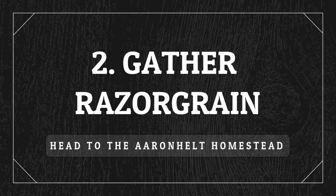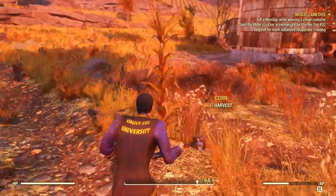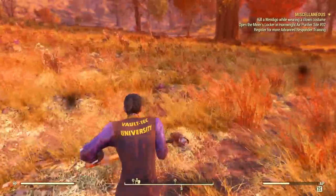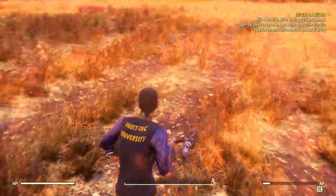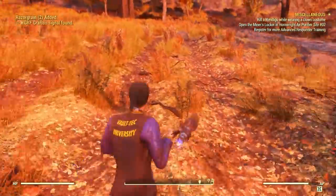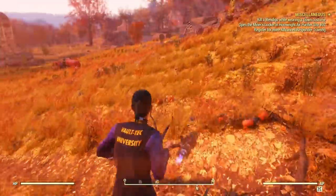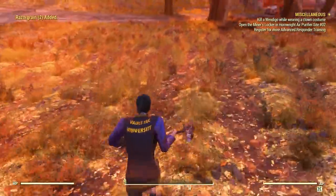For the razor grain, I usually go to a location in the north called Arens Held Homestead. The razor grain is at the very end of the farm, to the right side of the tree silos if you're coming from the south, or the left side if coming from the north. Depending on the time of day, they can blend into the grass and be hard to spot, but there's plenty there.